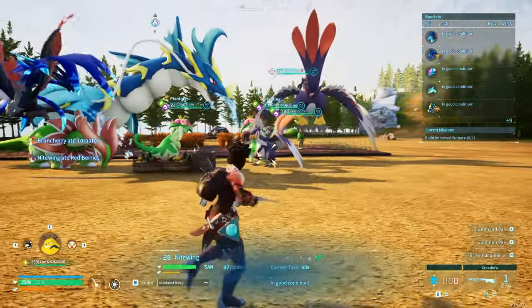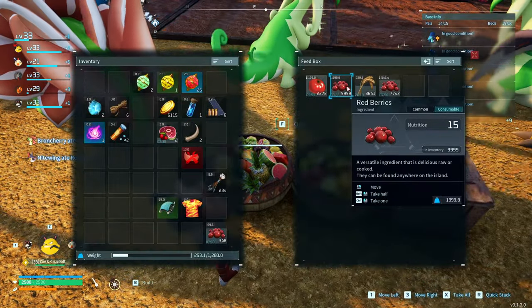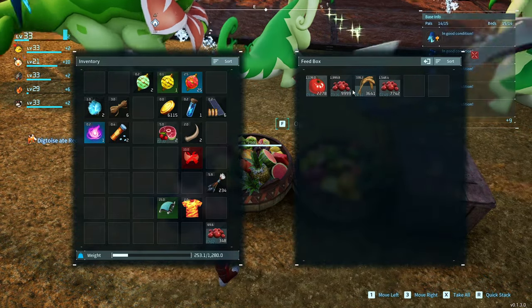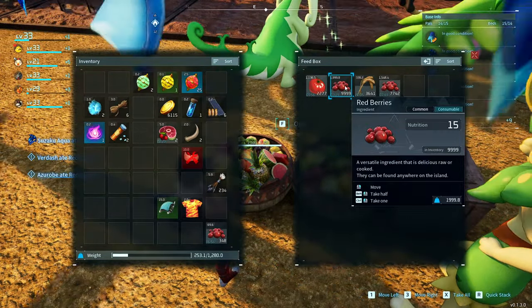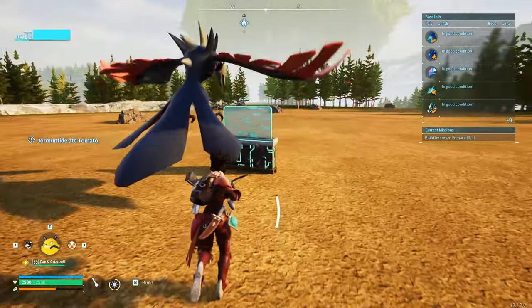And sell the produce for gold. Right now if I take a look in my feed box you can see that I have 10,000 berries and some tomatoes and some wheat. What I'm going to be doing is selling the berries and seeing how much gold I can make, and then use that gold to buy the electrical organ. I'm going to take 5,000 to the shop and sell it.